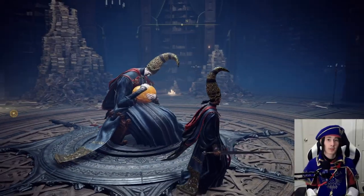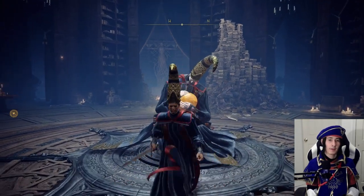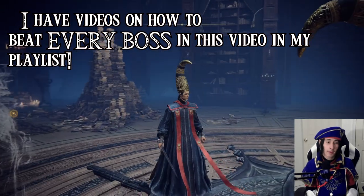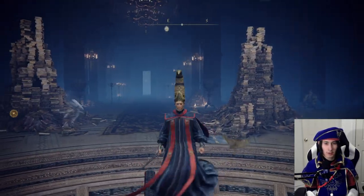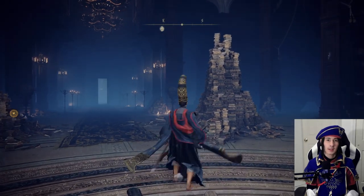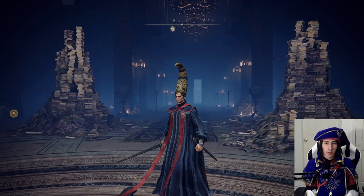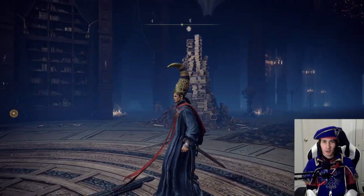The first armor set is Rennala. Rennala is the Queen of the Full Moon, and you can obtain her armor set by defeating her by making your way up to Raya Lucaria. I have a video all about it — check it out, it'll be in the Elden Ring playlist. Rennala's armor is pretty cool. Although it doesn't enhance your spell-using qualities, it's still a pretty cool armor set, and if you want to do a build based off of her, it is perfect.